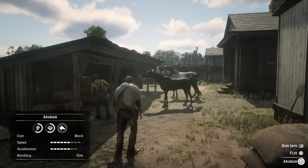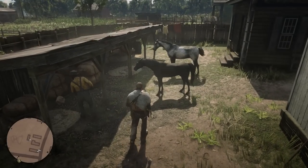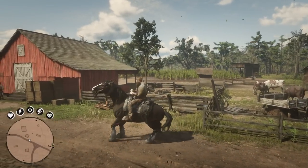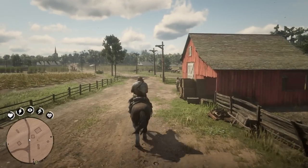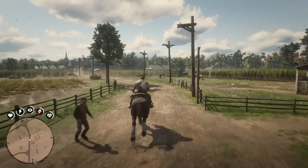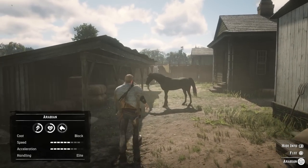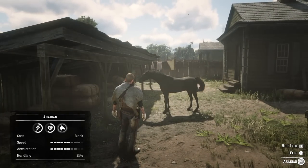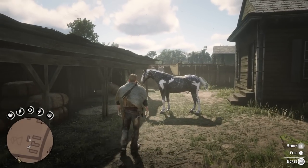This may take a few tries until you actually spawn the white Arabian horse. If you don't see the white Arabian, simply ride away about a block or so — far enough that when you ride back the horses behind the house will have changed. You can also use this process to find other cool looking horses as well, including the black Arabian horse and some other uniquely colored horses.